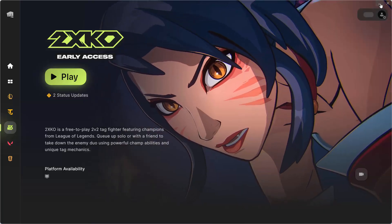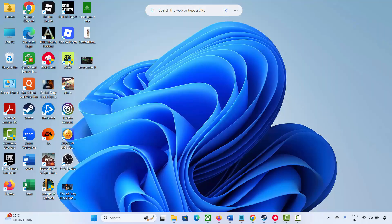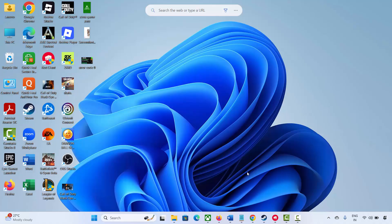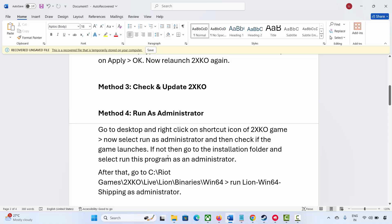The next method is to run as administrator. Go to the desktop, right-click on the shortcut icon of the 2XKO game, and then select Run as Administrator. If this works then it's fine. Otherwise, go to the game installation folder and select Run this program as an administrator.